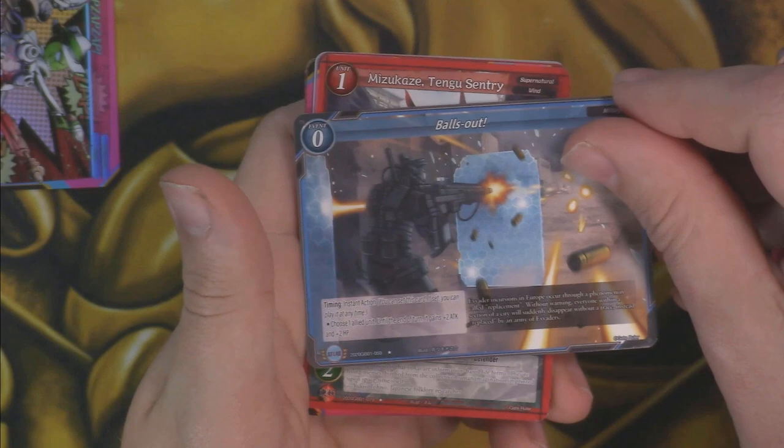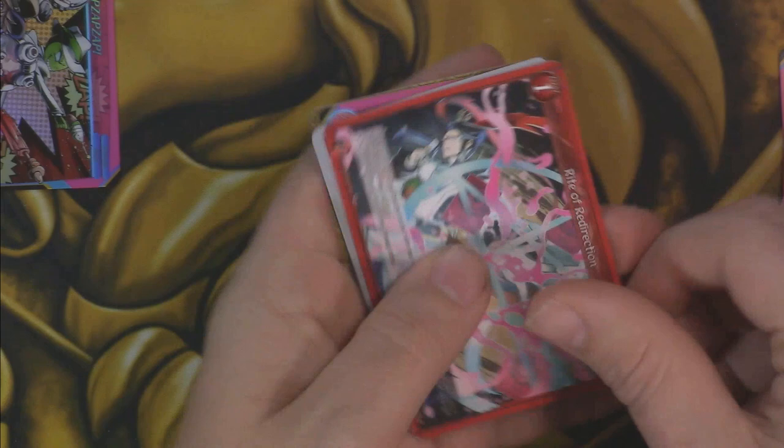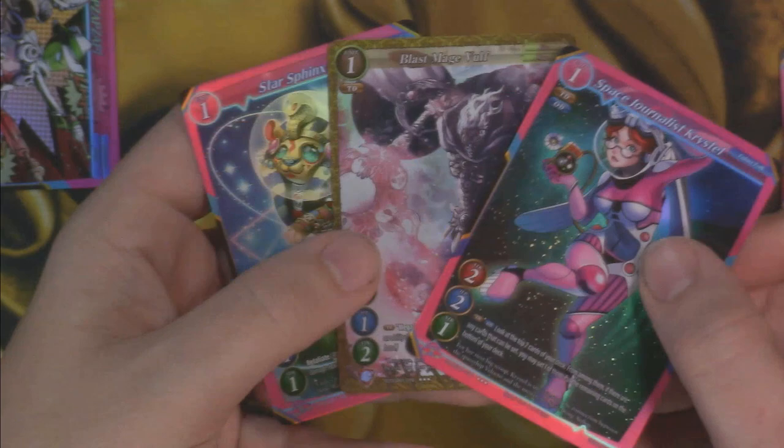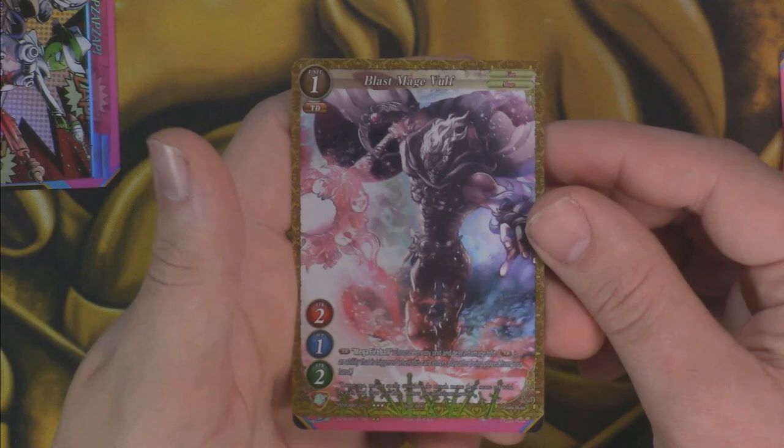Another Crime Knot. This pack's looking very similar. Photon Torpedoes, another Rite of Redirection, our first ruler — the female version of The Apprentice, which is nice. Space Journalist Crystal. Oh, this is a triple foil pack, so apparently that's a thing. We got a Space Journalist Crystal as a three-star, a Blast Mage Vulf foil as a three-star, and then a Star Sphinx foil as well — a two-star foil.